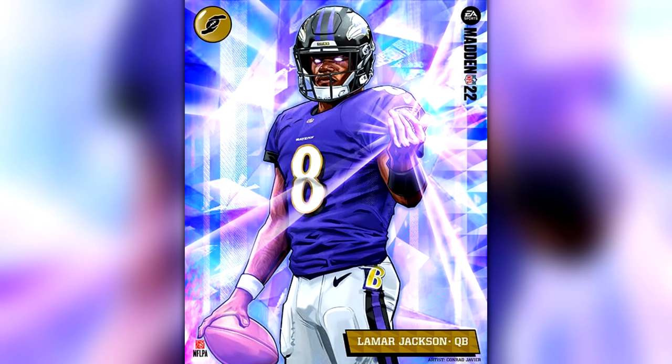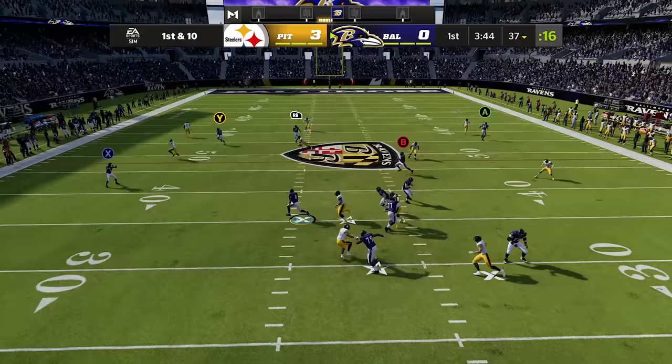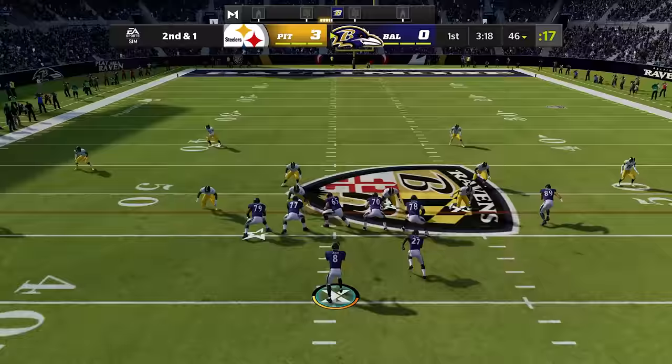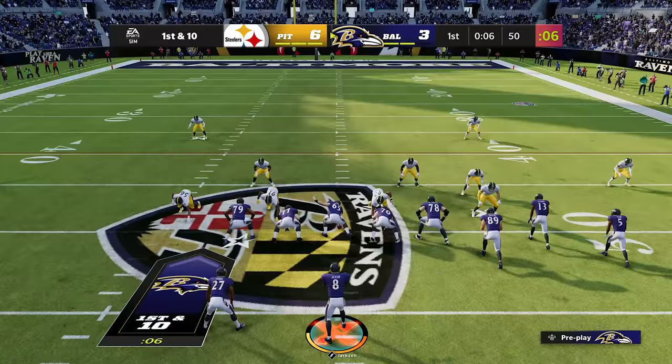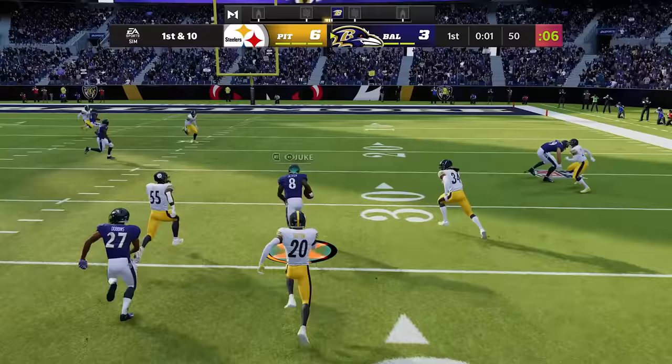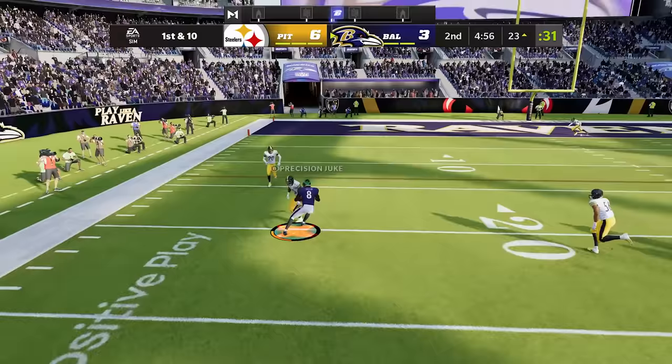Lamar Jackson's X-Factor is Truzz, which means he can't fumble while in the zone. To get him active he needs five rushes of one plus yards, which is pretty easy to do with the former MVP. He has 96 speed and can move faster than anybody else at the QB position. Now he's in the zone, which means we can get crazy — we can juke, we can take hits, we don't have to worry about sliding because he cannot fumble. We can break ankles, extend plays, and get more yards.